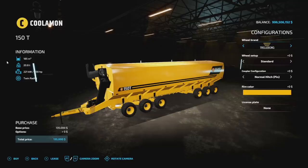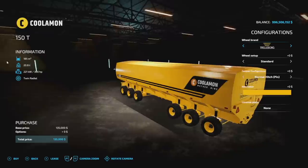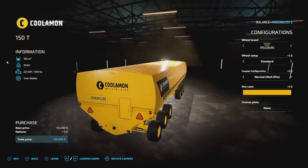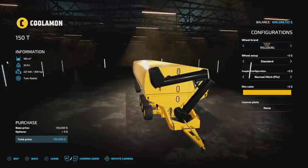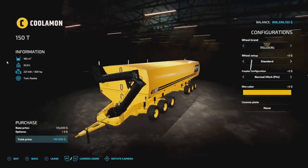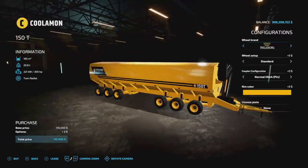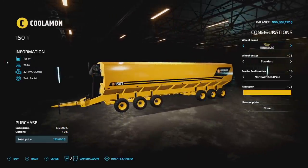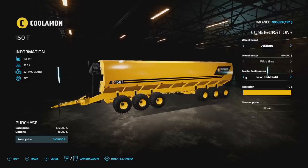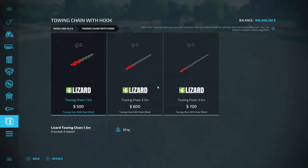Making our way into new mods for PC and Mac players, we start off with the Coolam and Motherbins 150T. There is a note about this — and it was on the Lizard as well — these trailers are not used to transport grain; they are only used at warehouses, at the foot of fields, and things like that, so really only for intermittent storage. Specs: 185,000 liters, 20 tons, 300 horsepower required. All the customization is literally exactly the same — low hitch, ball hitch, and black tires.